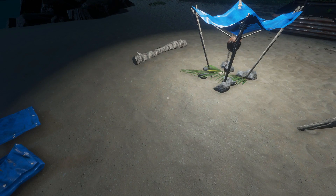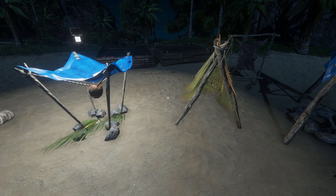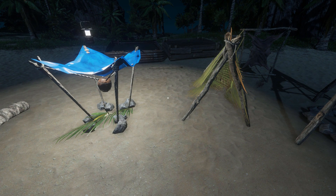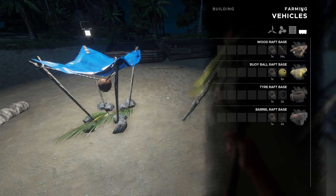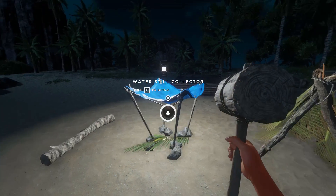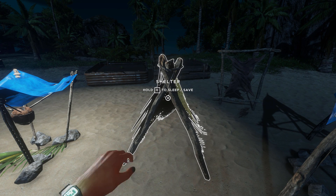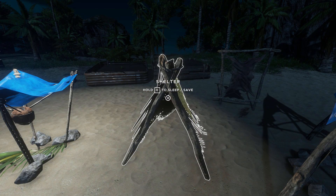I'm actually out of fibrous leaves, so I can't create any lashings. And I need a lashing in order to build the wood farming plot. If we go to the farming tab, a wood farming plot requires four sticks and a lashing. So I'm going to have to wait until morning and hope that some of my plants grow back. I'm going to sleep for now and I'll be back in the morning.